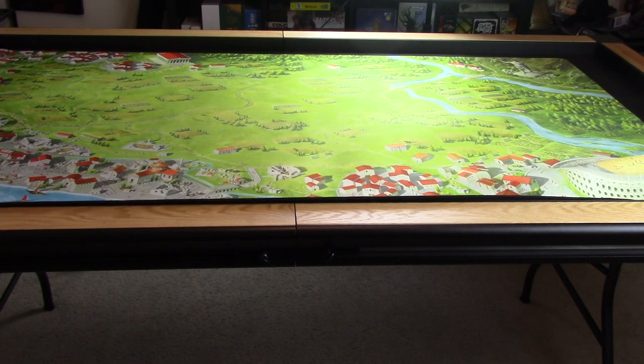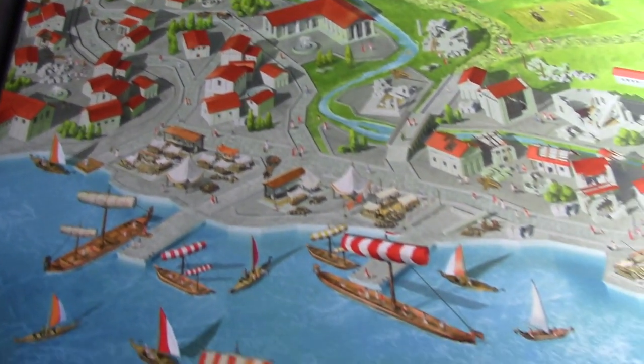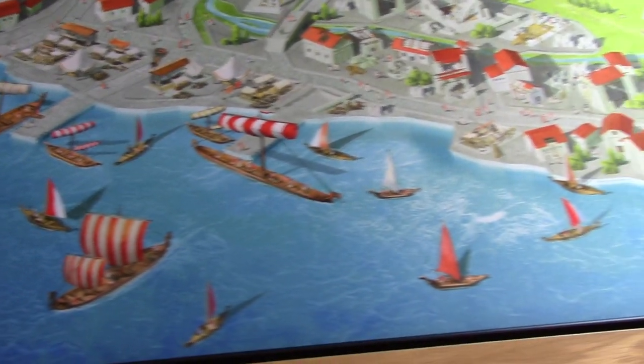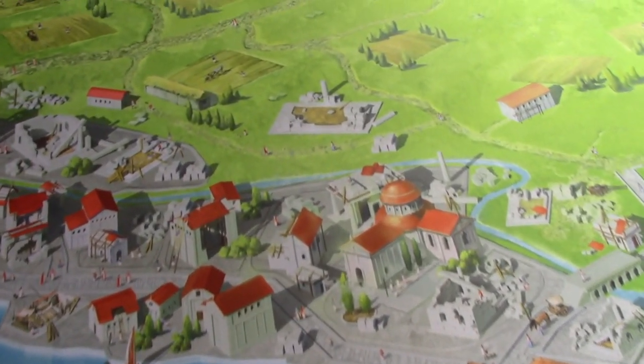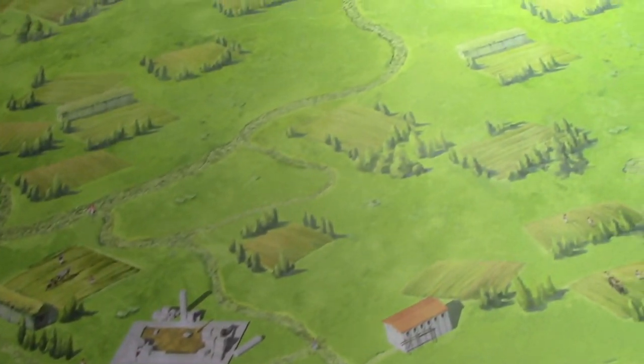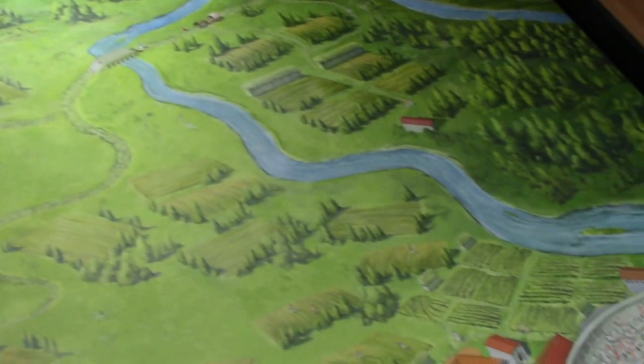One of them is this Roman Empire mat. It's absolutely gorgeous. My wife is from Italy originally and this naturally spoke to her when she saw it — she's like, 'Oh yeah, the Coliseum. I recognize this.' And it's just beautiful looking. Look at the houses. Look at the details. Oh, it's gorgeous.